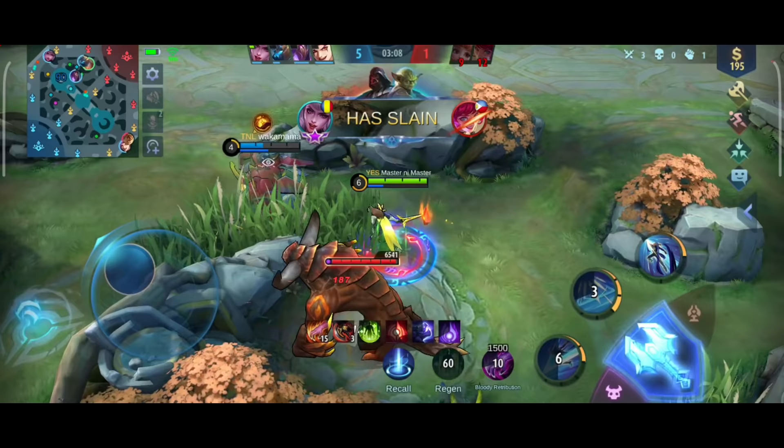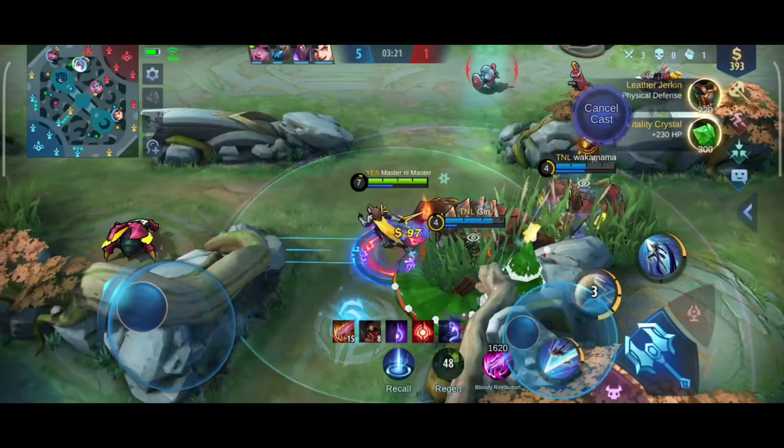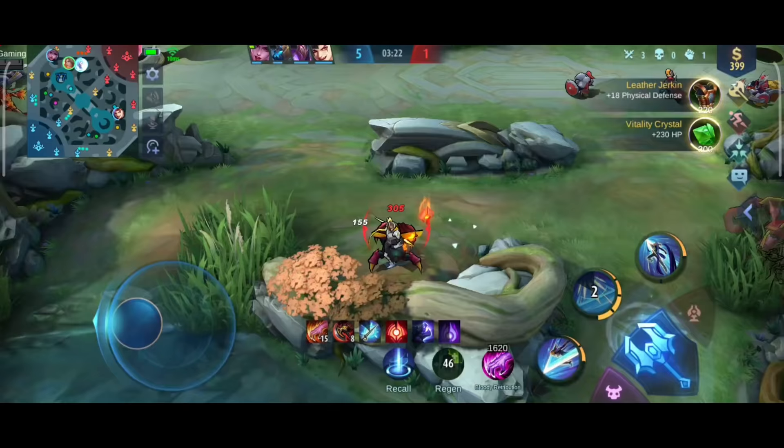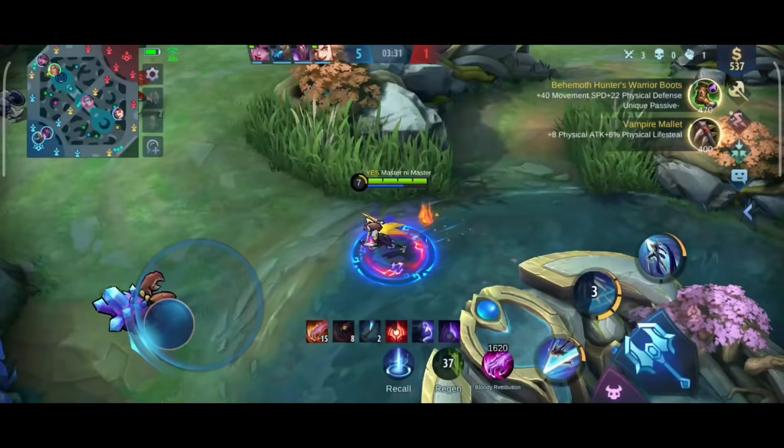We got the turtle, we got the blue buff, then we killed Hayabusa, and now for more pressure we go to his red buff. Since Angela is hard to kill, we need to make sure we are able to deal with that. It's also good if our allies take the jungle creeps to deny the enemy. After we take their jungle creeps, we still need to collect our own jungle creeps. If they only take their jungle creeps and we also take ours, their farm will fall behind.